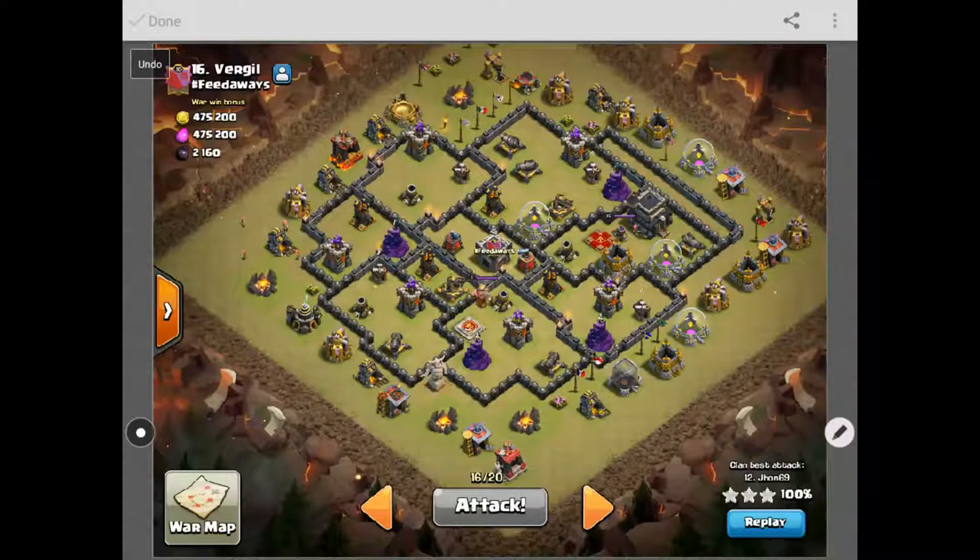Hey guys, Boxman here with episode 3 of how to attack anti-three-star bases. I did two air-based raids, so I wanted to bring you guys a ground attack. In this one I chose to use GoVaHo.